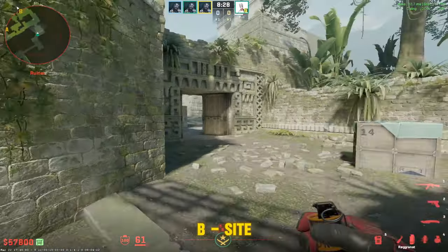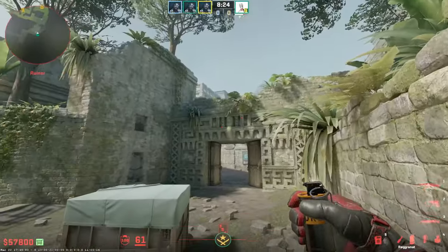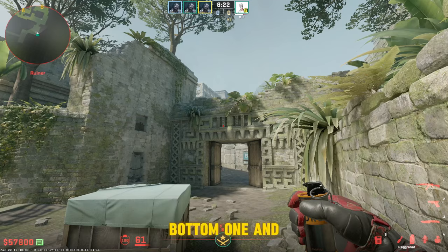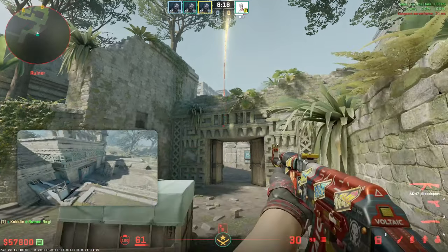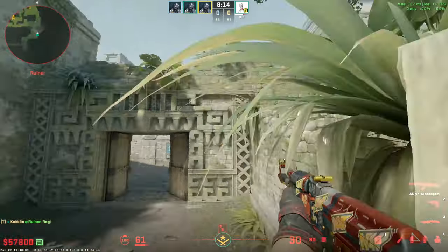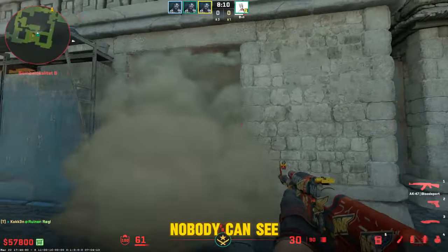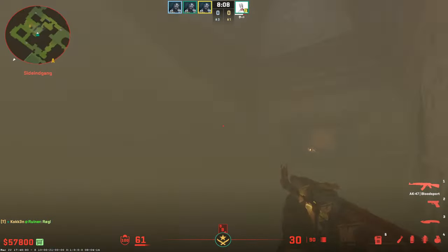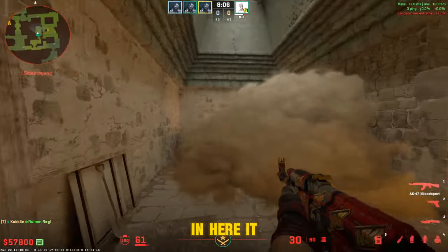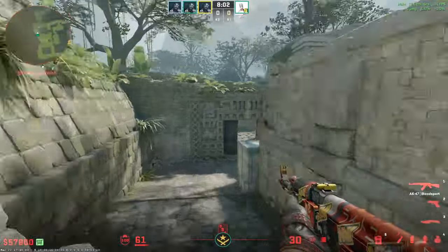Now we're looking at B side. Go to the corner, aim at the bottom one, and jump throw. Gonna smoke off the inside of cave. Nobody can see anything, even here — it blocks the boxes also. Pretty good smoke.